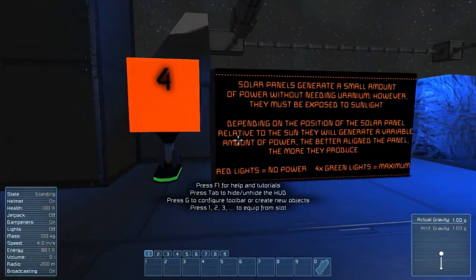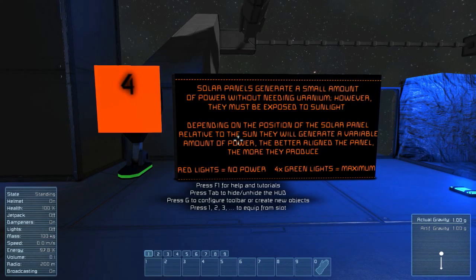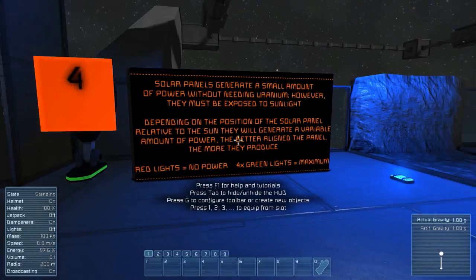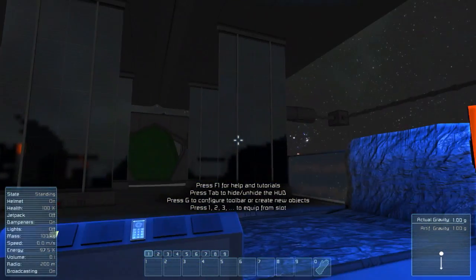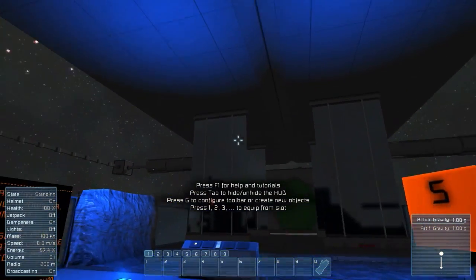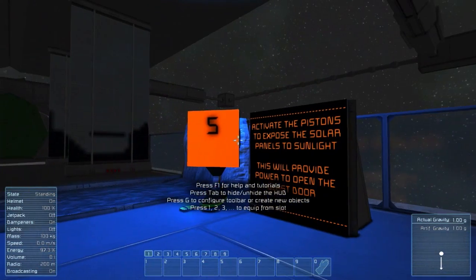Moving on to the next section: solar panels generate a small amount of power without needing uranium. However, they must be exposed to sunlight. Depending on the position of the solar panel relative to the sun, they will generate a variable amount of power - the better aligned, the more they produce. Red lights means no power; four green lights means maximum power. This is a good way of making a respawn point with a medical bay on a platform that is ensured to always have power.